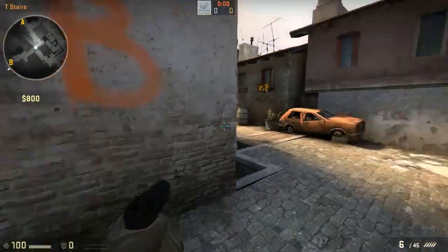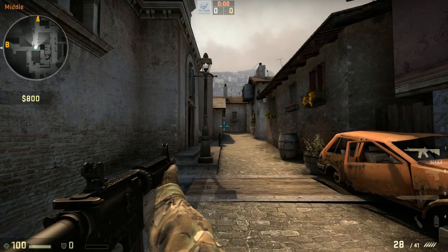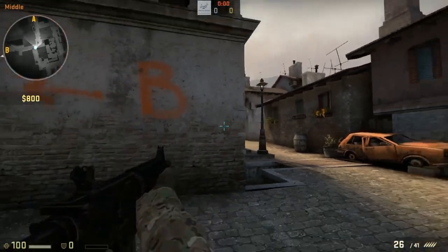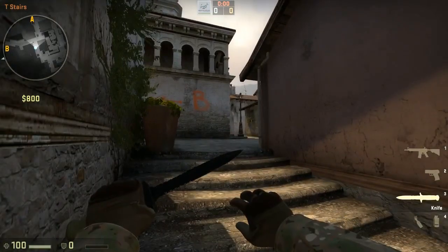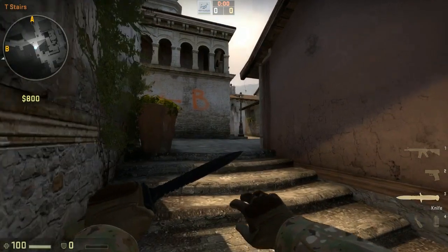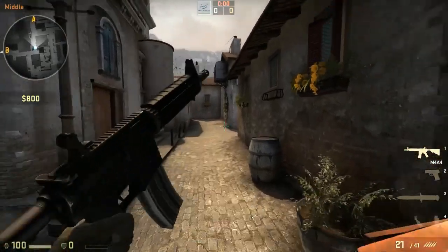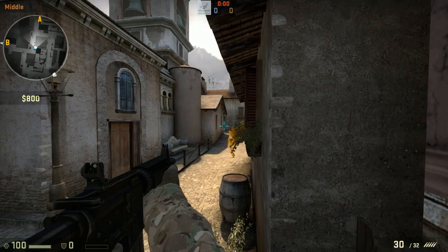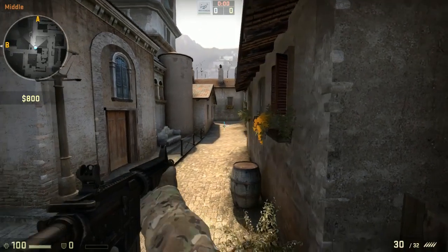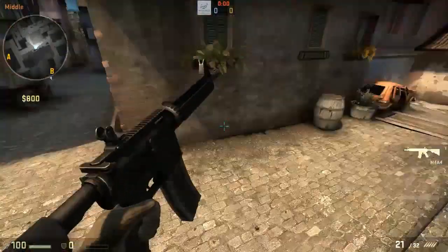The two players towards T stairs — one is going to hold for the middle push, and he's usually going to be your AWPer if you want one on T side. If he's rifling, he has to be a bit more passive and cautious. His responsibility is to make sure nobody can push down CT middle or peek it and get that info. If they try to push down towards alt mid, he's going to take that kill.